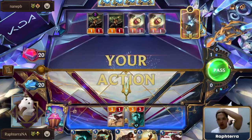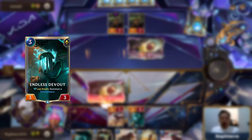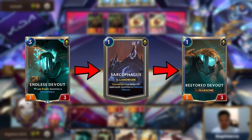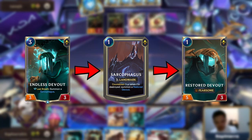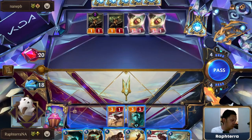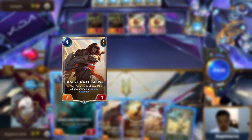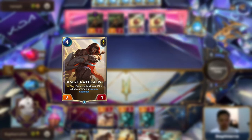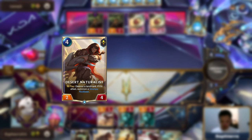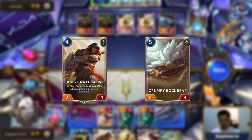One of the main cards that ties this deck together is Endless Devout. By spending 3 mana when playing this card, you get a 3-3 body and a Sarcophagus, a landmark that later turns into a 5-3 body with Fearsome. That's a total of 14 stats for only 3 mana. Another high tempo card is Desert Naturalist. On its own, Desert Naturalist is a low tempo play — you only get stats of 2-4 for spending 4 mana. However, in a deck where you generate lots of landmarks, it will be very easy to always get a 5-4 Grumpy Rockbear alongside this 2-4 body.